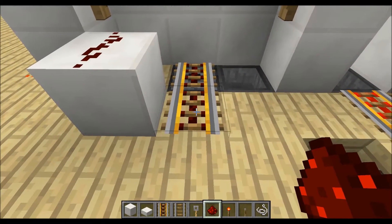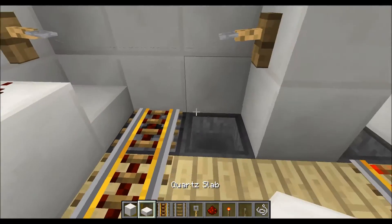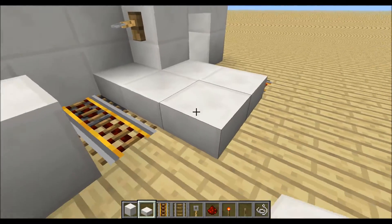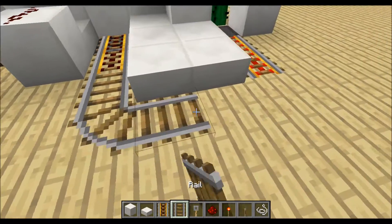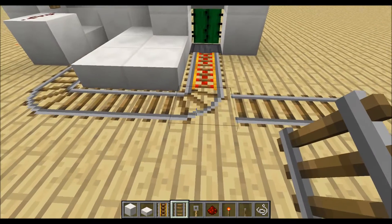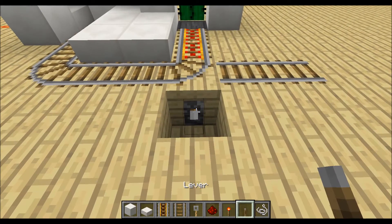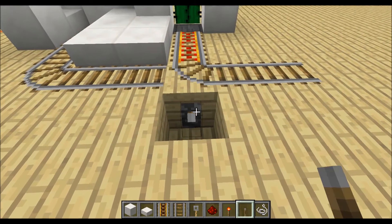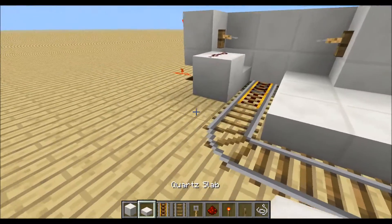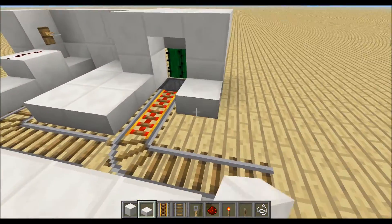This powered rail gets activated when somebody sits in the minecart. We can now place down some half slabs to cover the redstone and lay down the rails. As you can see this rail is in the wrong direction, so we will place a lever over here and hit it until the rail goes like this, and then place down some more half slabs just like this.